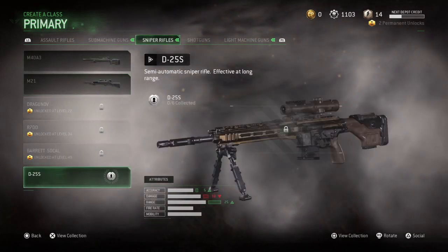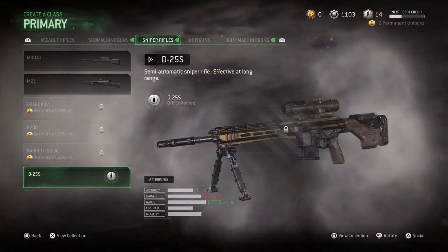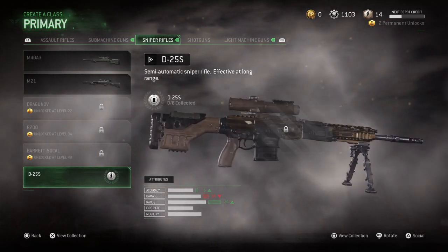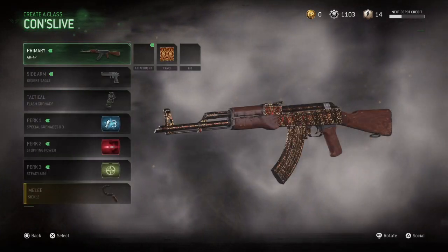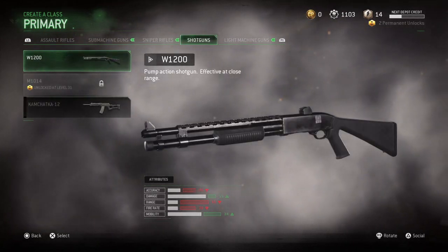We've got a new sniper rifle, the D25S. It looks pretty good, man — looks like a dope gun. I might actually try that out. I'm not much of a sniper, but the gun looks pretty nice. So let's keep moving, and I'll make this pretty quick. I just want to go through what the different updated weapons are.